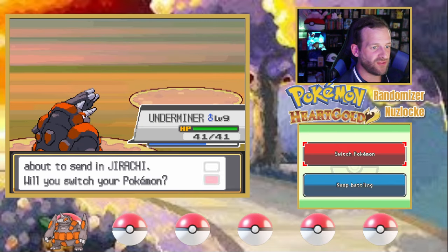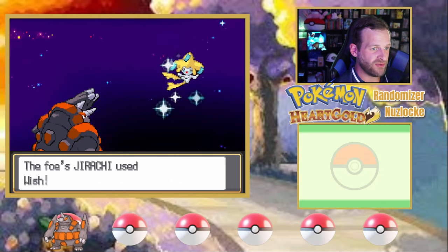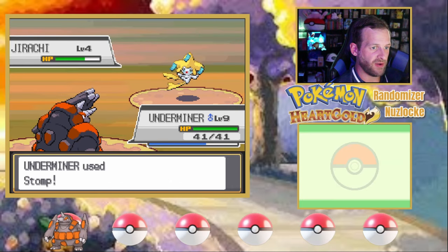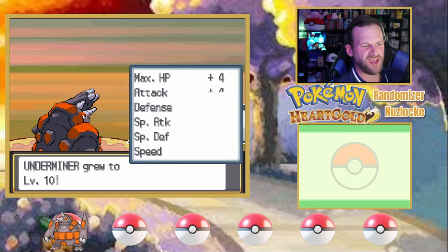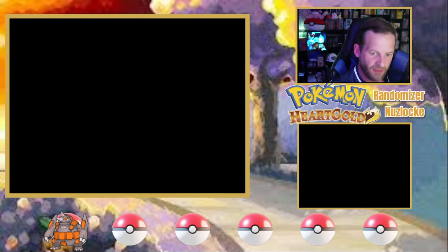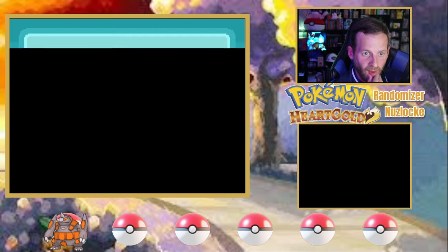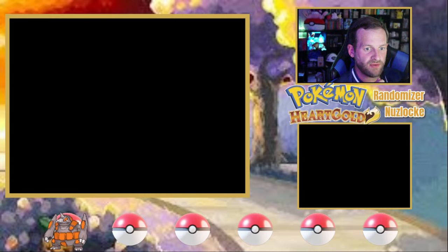There we go. And Snoop! Oh, Jirachi — we should be fine, still very fine. Yeah, see? Nothing was wrong. We're good to go. I think I need to heal Snoop again though. Let's just do that to be safe. We do get a couple more encounters — on Route 31 and in Dark Cave.